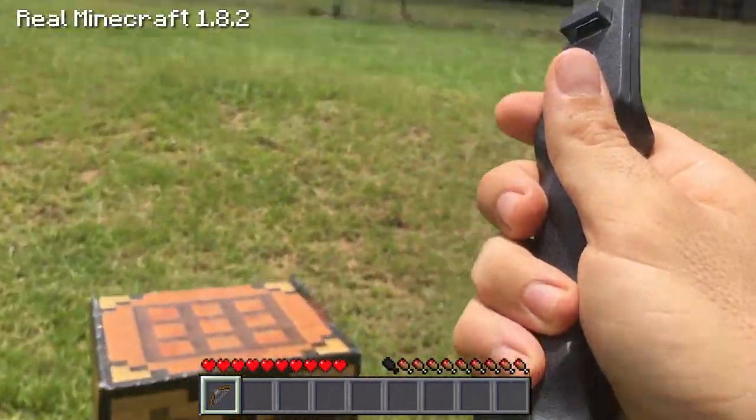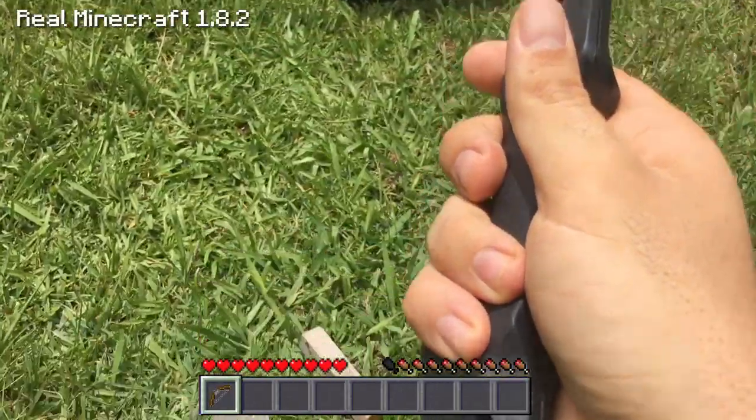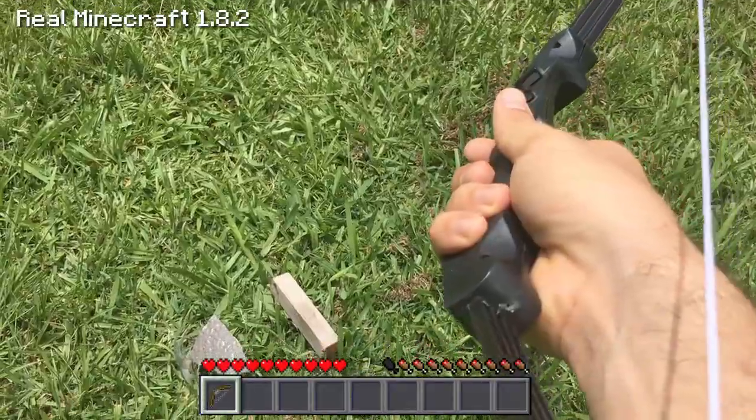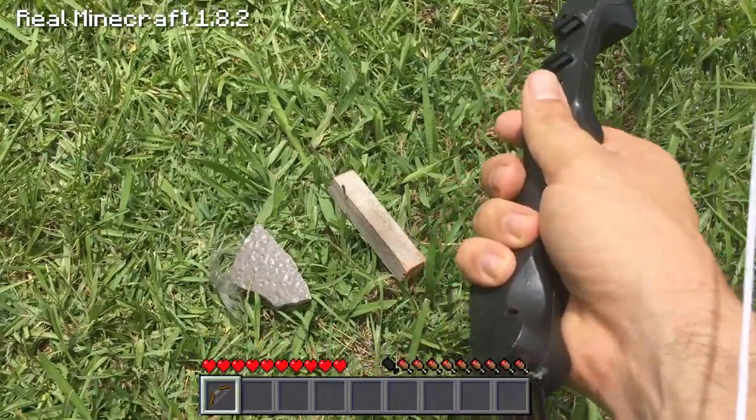Then you want to go over to the trees and grab yourself some wood and craft that down to sticks. Also try and find yourself a feather in the RealLife Minecraft, as you can see just on the left hand side there. You can get those from skeletons and chickens if you really want to get those feathers.